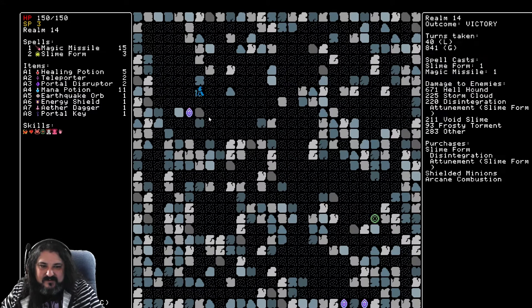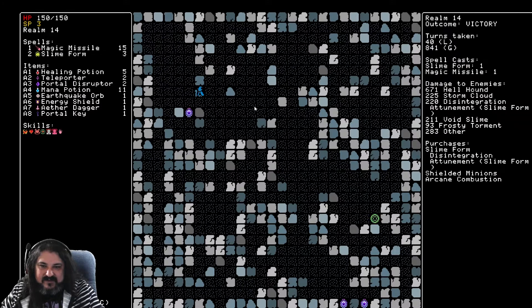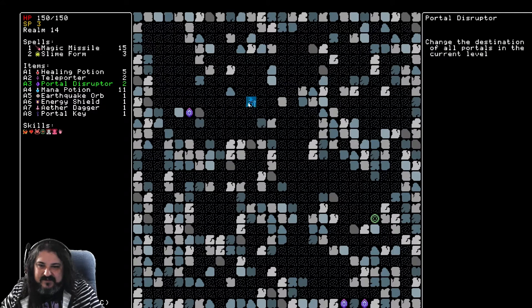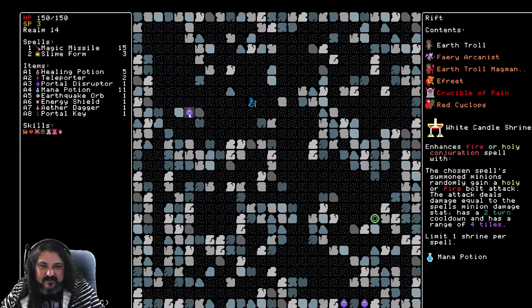Enchantment circle, mana potion, ice circle with nothing else. Let's disrupt. Fire or holy conjuration — the chosen spell: summon minion, randomly gain a holy or firebolt attack.